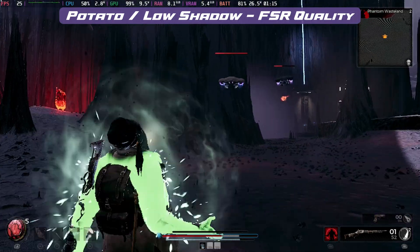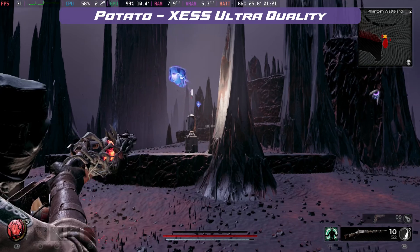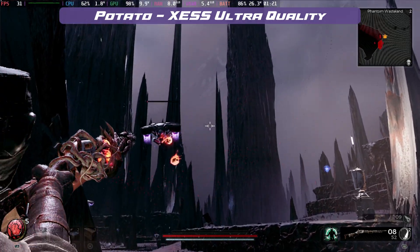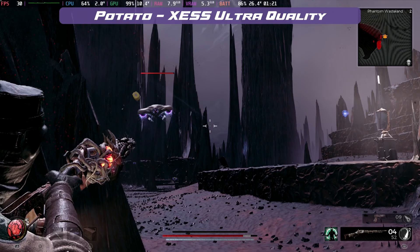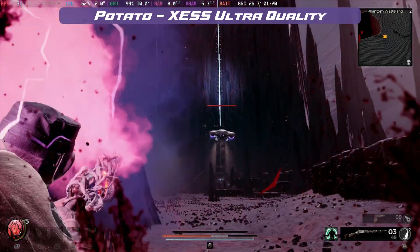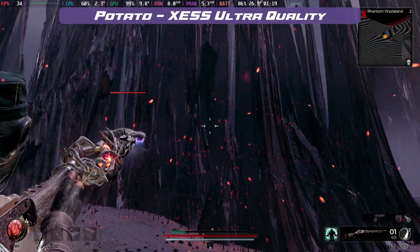Full potato mode with ultra quality XeSS still barely holds 30 frames per second but does look slightly better, though I still can't get past this map without any shadows at all. On some of the other maps — I know there are a few that are much more foliage-heavy, as well as some with quite a lot of terrain — the other settings will take effect a little bit more on those, having them on or off.